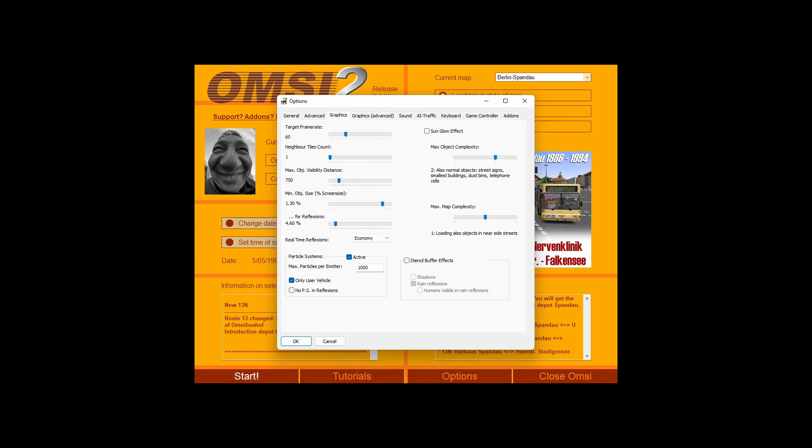Your neighbor tiles count is how many tiles are loaded in OMSI — tiles being the square sections of the map. You generally don't want to go more than two or one, as tiles load very slowly. If you push it up to eight, it's going to take a long time to load and will most likely crash the game.